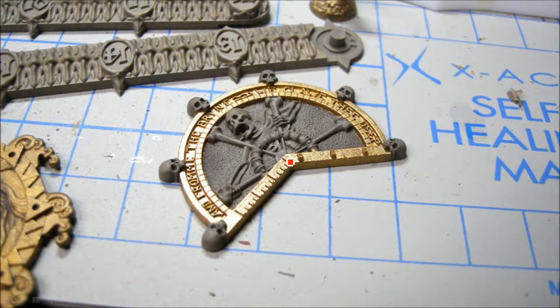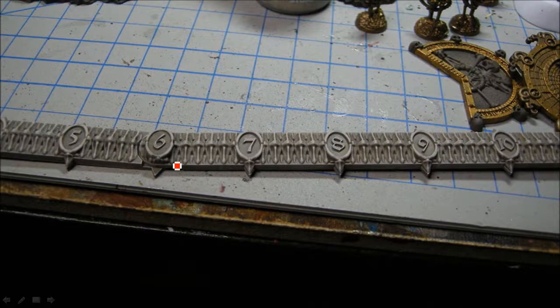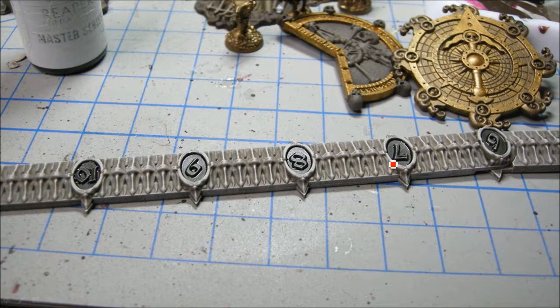Same here — so this is your basic gold and Khemri Brown on anything that's going to be bone. Now I'm just dry brushing this — I think that was with Deneb Stone. I ended up not doing a whole lot with this; I liked it sort of how it was. This here is Reaper Black Ink — it's more like an ink than a wash, but any watered-down black just gets right in there.